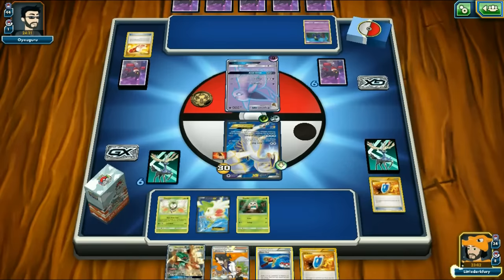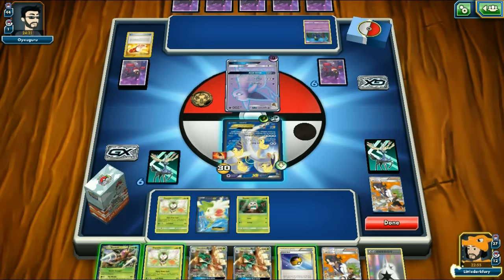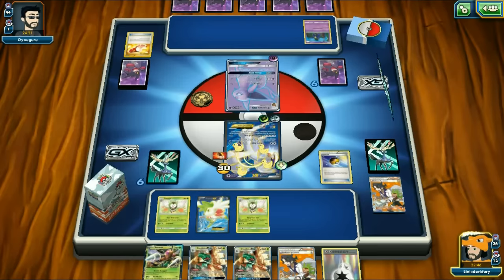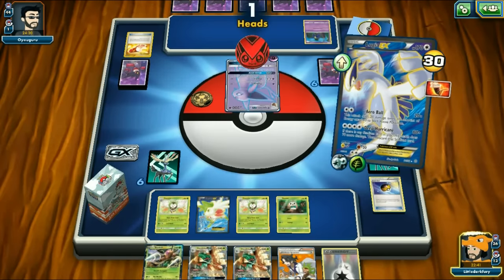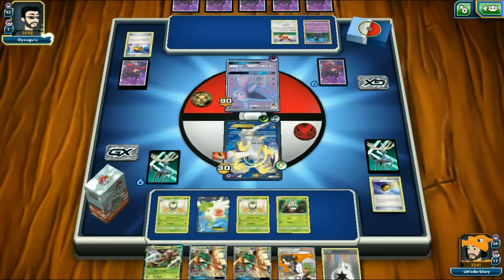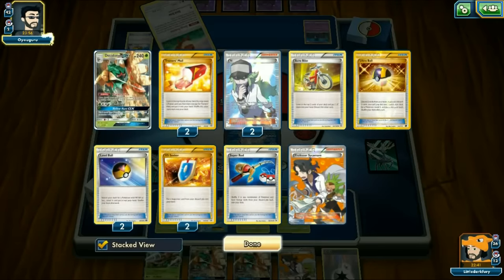We do Level Ball for Rowlet - all our Dartrix are in the deck and one Decidueye is prized. We do Trainer's Mail - no Forest of Giant Plants. We get rid of Rowlet and play Shaymin down, setting up for four. We find Forest of Giant Plants finally - before my opponent can Delinquent me next turn! We play Forest of Giant Plants and get Dartrix down. With N we try to find Decidueyes but we don't.